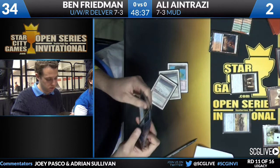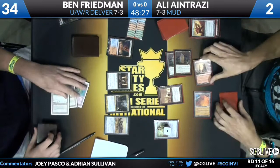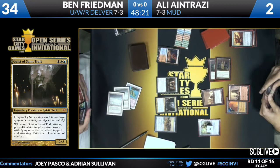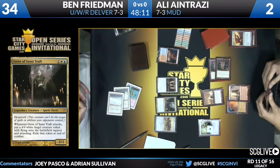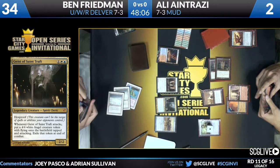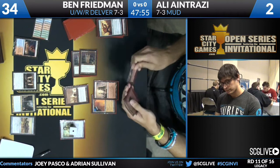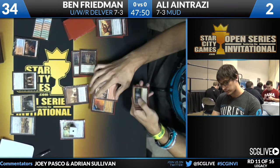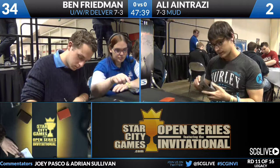And here comes the Geist of St. Traft — there it is. If nothing else, he's got plenty of blue one-mana spells to exile to Force of Will. Geist of St. Traft resolves. Now Ali with an active Metalworker. Geist of St. Traft — Standard All-Star for pretty much the entire time it was in Standard — makes an impact in Legacy as well. Ali might just be dead right now. Looking at his main deck, the only way Ali can stay alive is to get a Wormcoil Engine into play somehow. He discarded one earlier. Unable to survive the onslaught of Geist of St. Traft, Batterskull, and a little work from Stoneforge Mystic as well.